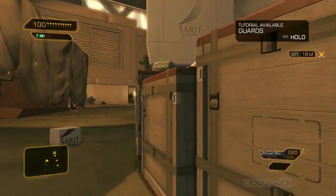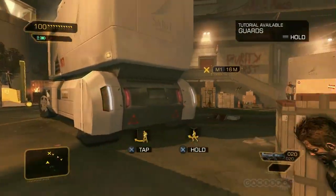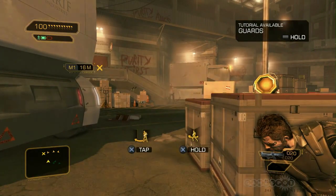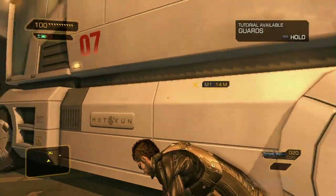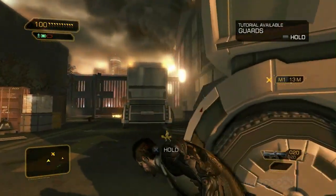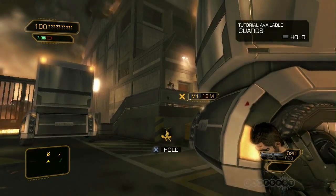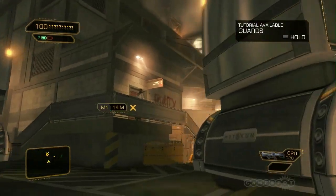Now let's use the cover system to hide from these guys. We'll wait until they finish their patrol, and we can gain access to the warehouse without being seen. Notice that the cover system is used in two ways: first, to survey your surroundings and plan your approach, and then second, to physically hide yourself from your enemies. This is entirely optional, but very useful.